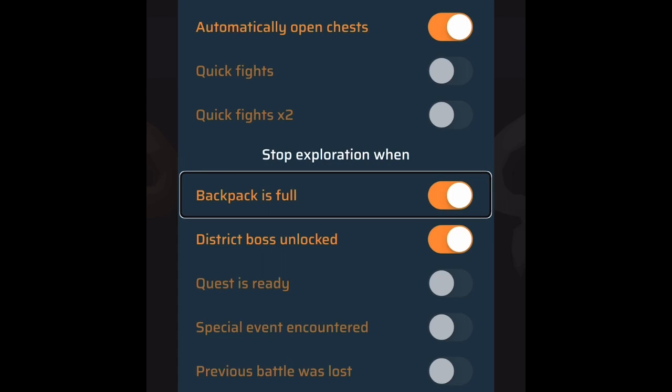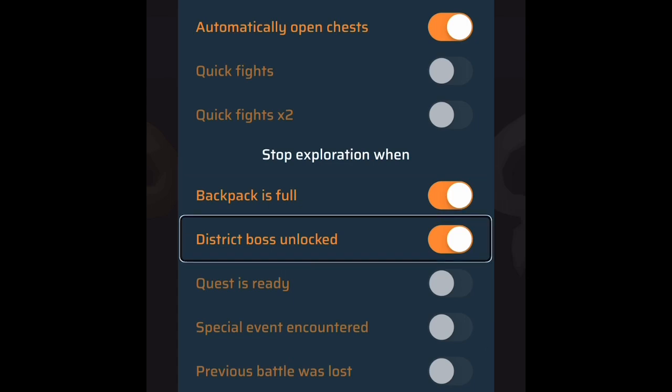Probably the best feature in this settings menu. The next one: 'District boss unlocked — switch button, on.' There are five districts in every exploration area. Whenever a district boss is unlocked — due to the number of explores you've done in that district — it stops and brings you to the boss fight. For those who are visually diverse, you'll see a little skull and can pay 25 water to fight the district boss. It also gives you a chance to take any buff drinks you need in case it's a really difficult boss.